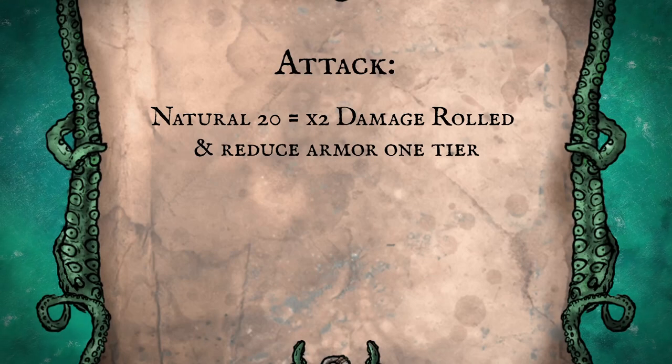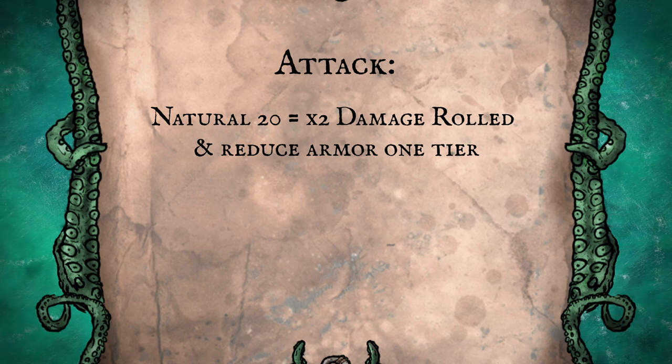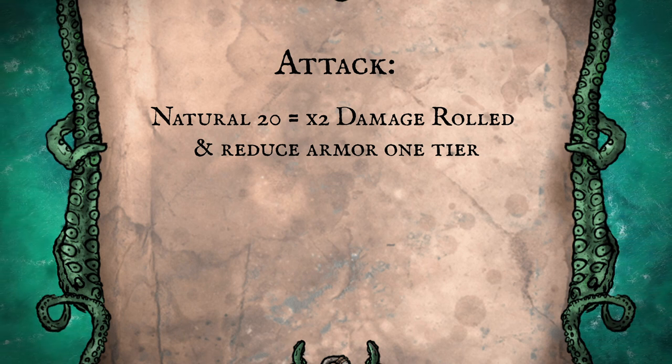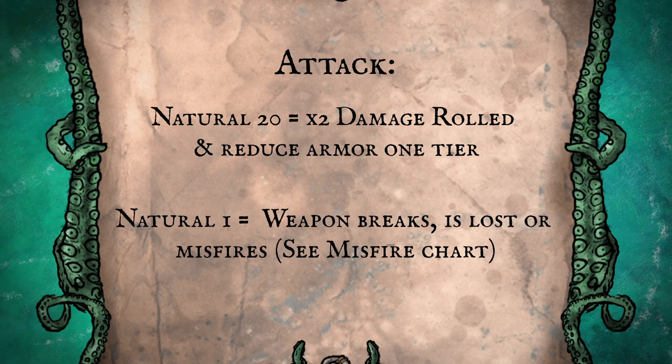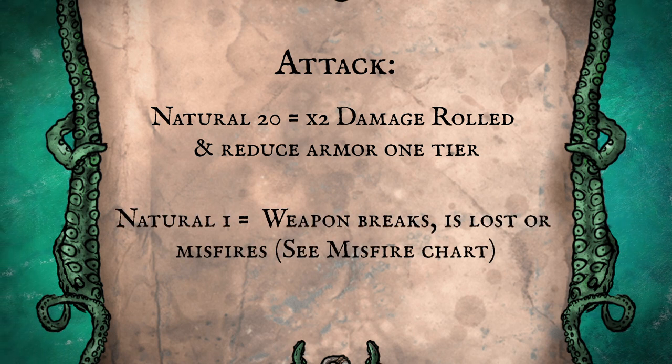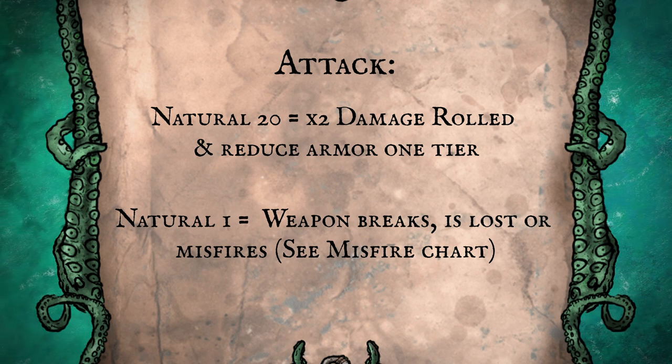Criticals and fumbles. Critical hits are pretty standard — if you roll a 20, you deal double the amount of damage of whatever you rolled on the dice, plus you reduce the armor of the target, dropping them down one tier. Important note: you get to use the armor for that attack and then it gets dropped down. And if you roll a one, it's a fumble — your weapon breaks or is lost, or it might explode in your hands if you're using a black powder weapon.